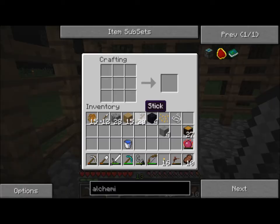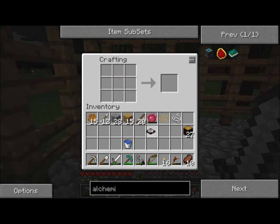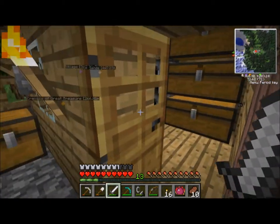Anyway, we're going to make a transmutation tablet. It's obsidian in the four corners, philosopher's stone in the middle, and then we add some smooth stone — and we get a transmutation tablet. And we get the philosopher's stone back, which is pretty cool of them. They didn't have to do that, but they did.